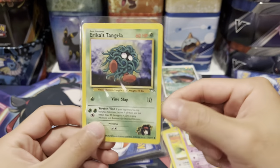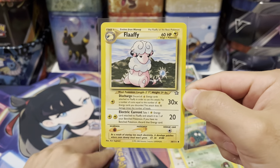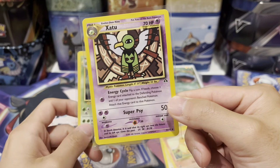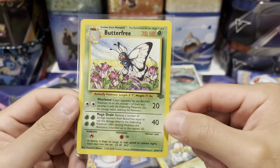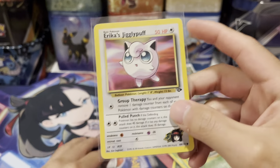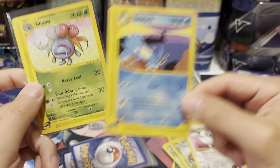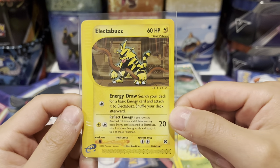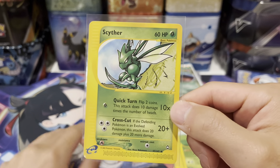Abra Team Rocket. Erika's Tangela from Gym Leaders — pretty cool. Flappy, Neo Genesis. Charmander base set. Zapdos, Legendary Collection I think. Ivysaur base set. Butterfree Jungle — really cool card, I like that one. Erika's Jigglypuff — this one's a little bent, kind of a waste but it's still cool so I picked it up. Then we have the e-Reader type stuff: Gold Duck, Gloom — really cool artwork. Electabuzz — love that artwork. Vileplume — thought that was amazing. Scyther — also a really cool card.